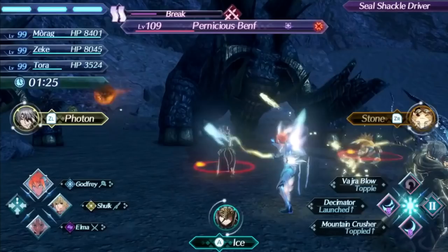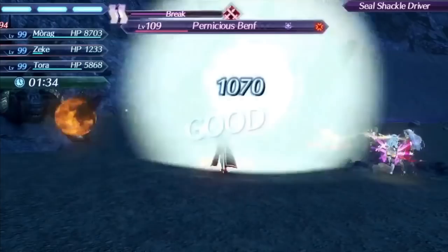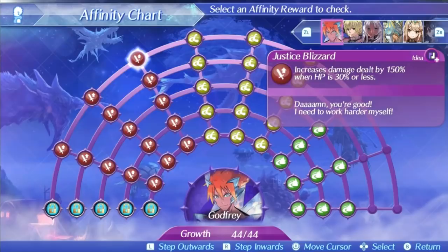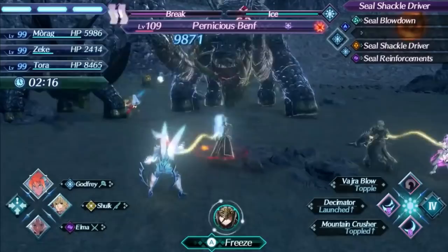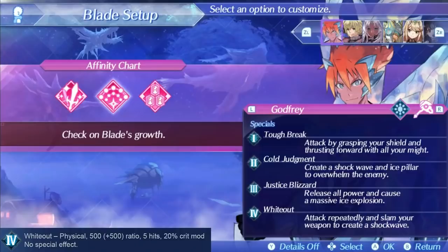Godfrey's level 3 special is Justice Blizzard. This special shows off the strength of Godfrey as his hammer comes down on those who deserve justice. It's a huge 5 hits to really punish the enemy, and it once again has a nice area of effect radius. It may not be the fastest special, and it may not have the highest damage ratio — 500 at level 1, 660 at level 5, and 680 at max affinity — and it may not have the greatest bonus effect of increasing damage when below 30% health, which doesn't synergize well with Godfrey's ability to restore health under 30%, and it may not really do much of anything notable, but it has heart, and that's all that really matters. Godfrey's level 4 special is Whiteout. He slams the hammer of justice down upon his foes with a damage ratio of 1000, and he even gets a 20% critical hit mod to really ramp up the damage. This special has no bonus effect because it's not needed — Godfrey just relies on his brute strength. It even allows Godfrey to be completely invincible and set up fusion combos for his teammates, because Godfrey is an honorable man.